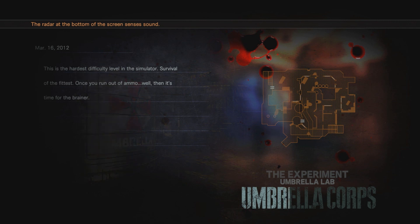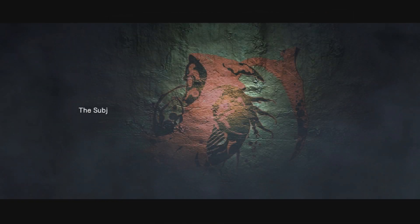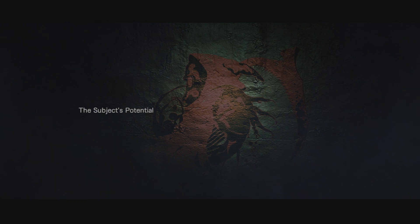Let's see what this one's all about — I've only got 17 bullets in my pistol and no reloads! I guess it's the hardest difficulty level. Survival of the fittest — once you run out of ammo it's time for the brainer. If I've got 20 bullets, I have a grenade as well. How do I use a grenade? I'm assuming it's G. I've locked it at 30 frames per second but it's running at 72 — thanks, game.